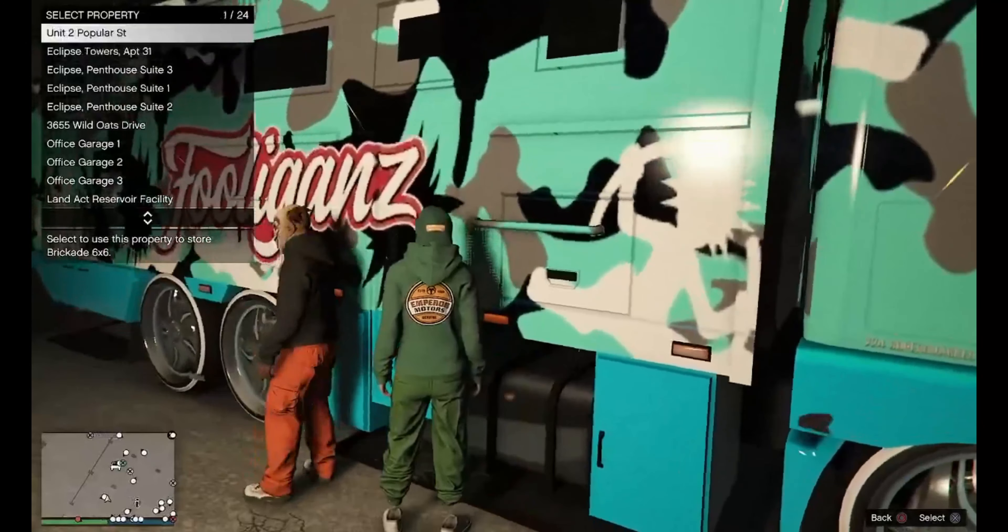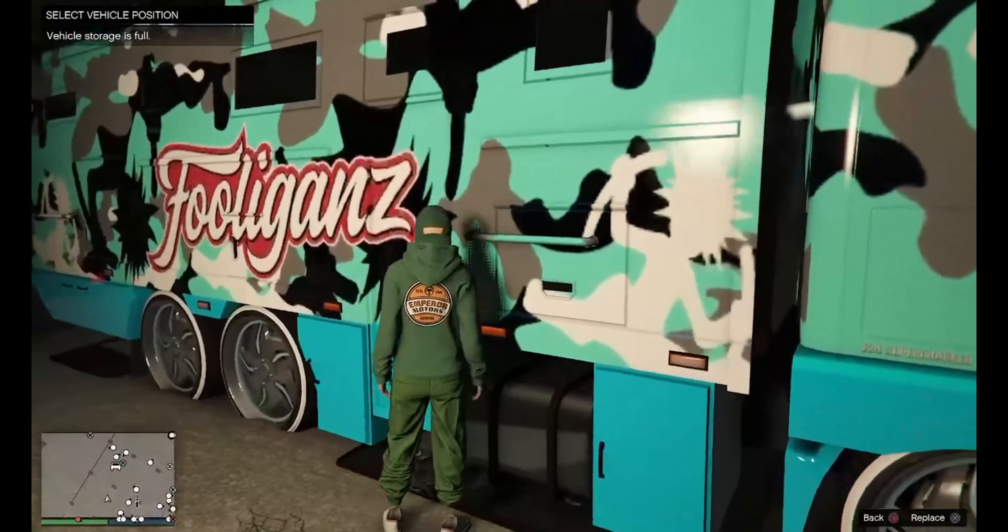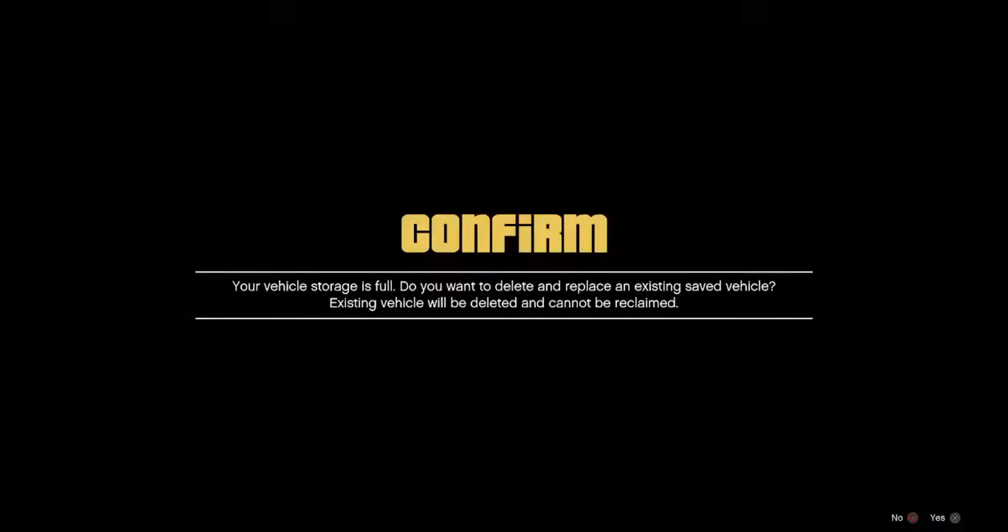If I go to Union 2 Poplar Street, it says my vehicle storage is full. I'm going to hit X one time, and then on this black and yellow alert screen, I'm going to go ahead and confirm it. And once I confirm it, it's going to replace my first vehicle in my first garage.